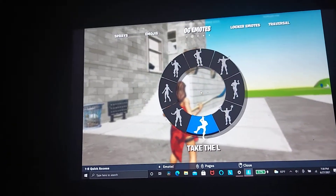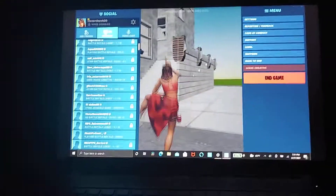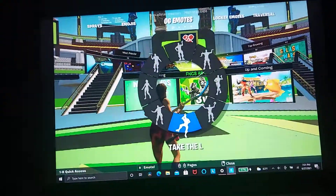You have to already have these emotes, then start it. If you want to do it on your island, you have to go back to the hub while you're emoting, and then it should work.